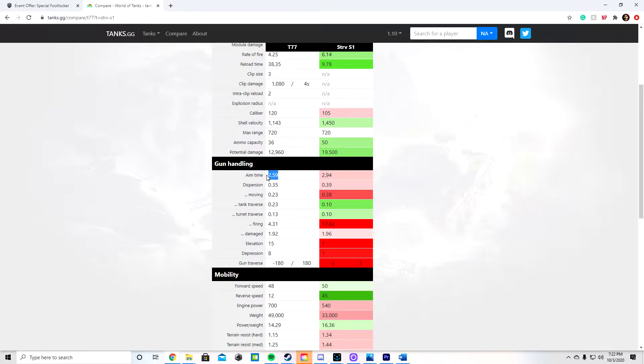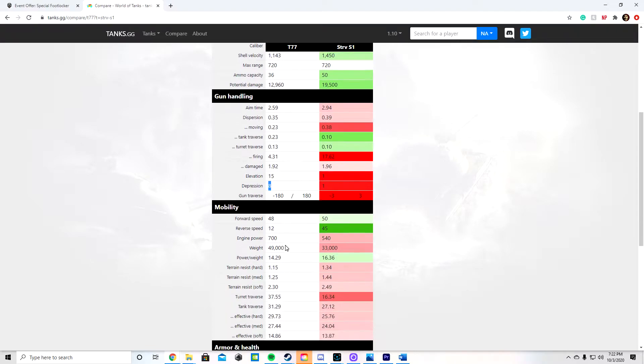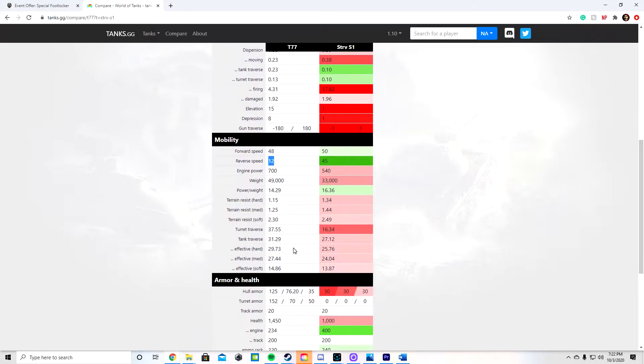Aim time is 2.59, dispersion is 0.35, gun elevation is 15, and gun depression is 8 degrees, which is pretty good. Forward speed is 48, reverse speed is 12. Think of this as a T-57 just at tier 8 — its reverse speed is awful, so be mindful of that. Hull armor on the front is 125, sides are 76.20, rear is 35. Turret armor on the front is 152, sides are 70, and rear is 50.